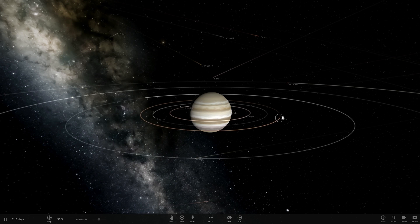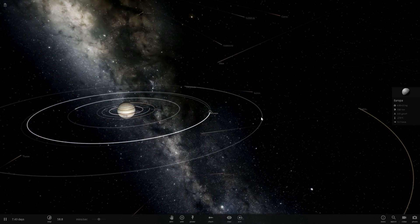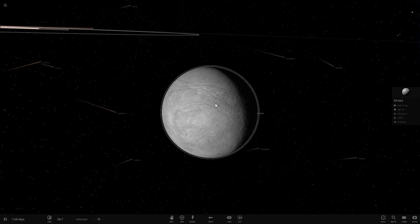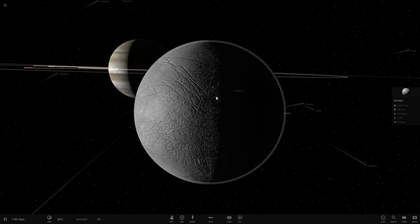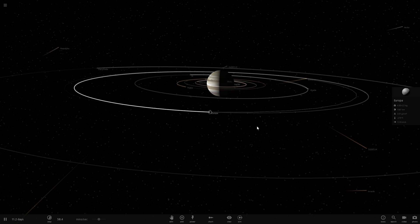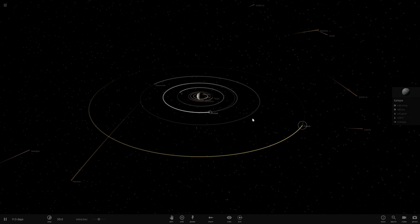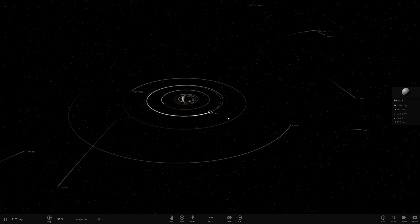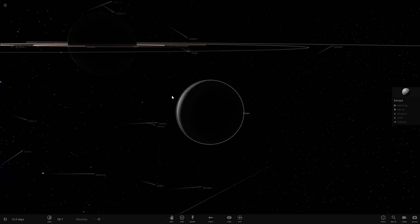In today's video we're going to be terraforming the satellite of Jupiter known as Europa, which is right here. This is a suggestion by a person named Ethan Elliot Geyer who messaged me on Facebook. There are actually quite a lot of scientific facts I can talk about by doing this video. Now why Europa? You'll actually find out why not other satellites like Io, Ganymede, or Callisto. Europa is actually the preferred location for colonization of the human species in the Jovian, or Jupiter-based, system.